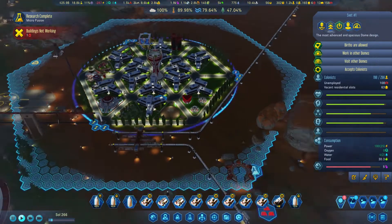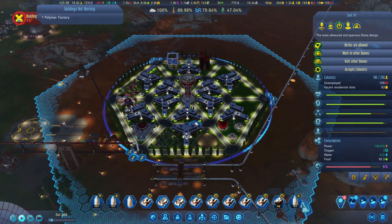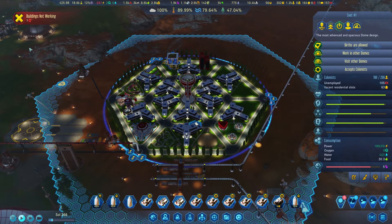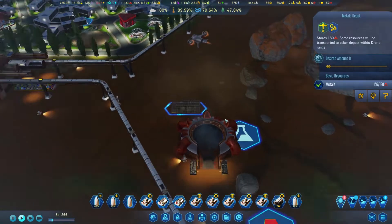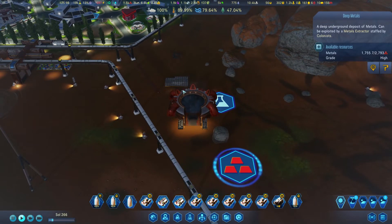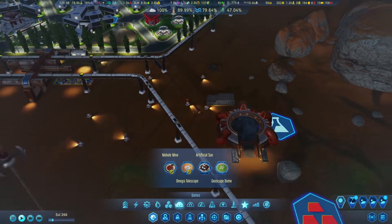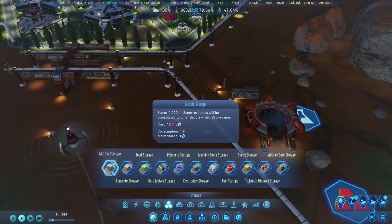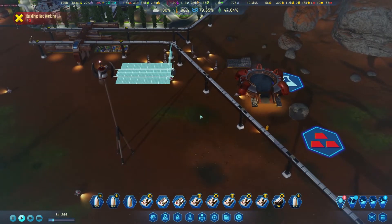Happiness of people in the domes seems to be fine. We have housing - microfusion. I'm going to hopefully have you guys remind me about this. What else - we have mining metal like crazy, that's fine. And you can see here we have problems with metal - we don't have anywhere to store it. We are getting a lot of metal here. Should I build a big metal storage here? You know what, let's go for it. I'll go for a big metal storage, I'll put it in this direction right next to the train station.